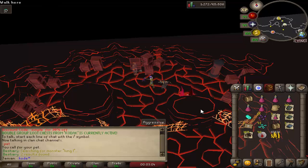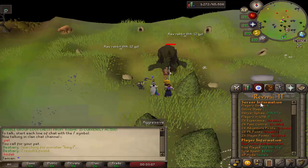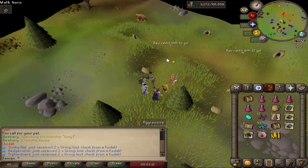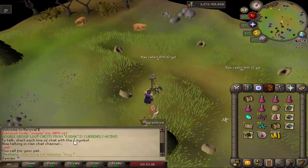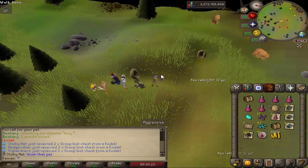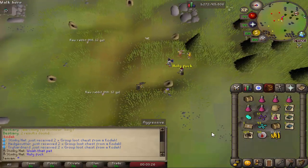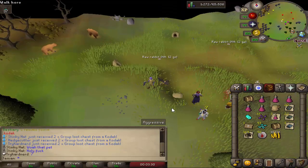Kodak now respawns even slower than before but received some new drop changes. Everybody gets a group loot chest who does damage, and it is currently double group loot chests from Kodak - so everybody gets two. Kodak is fun right now, everybody do Kodak. But it respawns much slower than before.